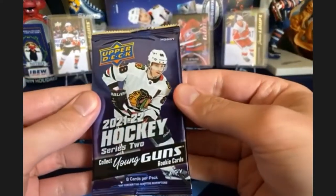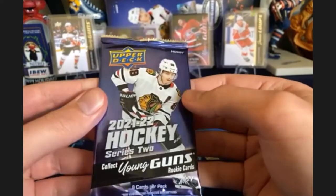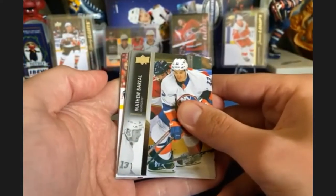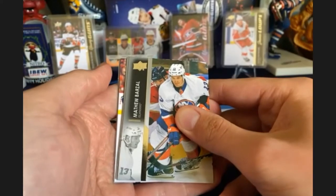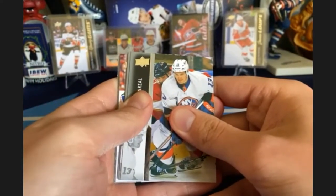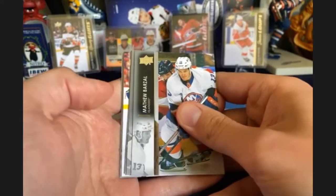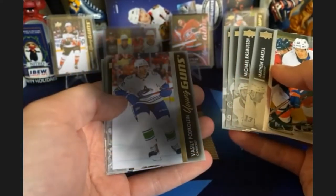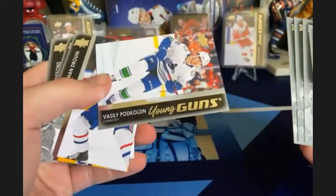Final pack of box number seven. Schmidt has wiped the floor with me once again — even gave me the home advantage of picking first. To end it out we are going to get a young gun. It's going to be a Vancouver — Cole's... we don't have him yet, so that's another good one going to Schmidt's pile. Another victory for Schmidt.